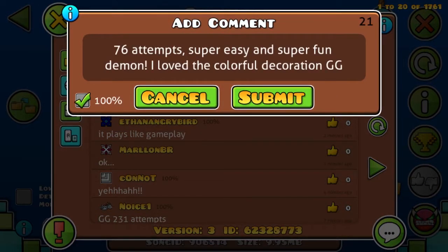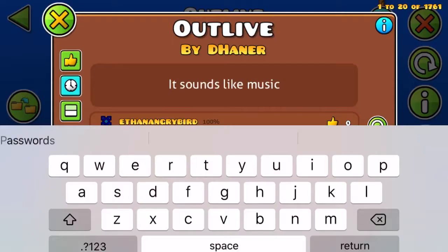Outlive by Donner — 76 attempts. Super easy and super fun demon. I love the colorful decoration. GG.